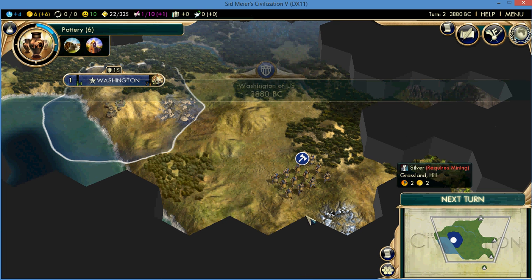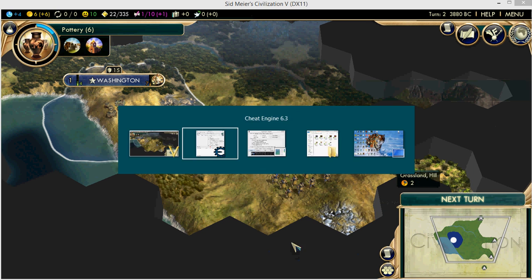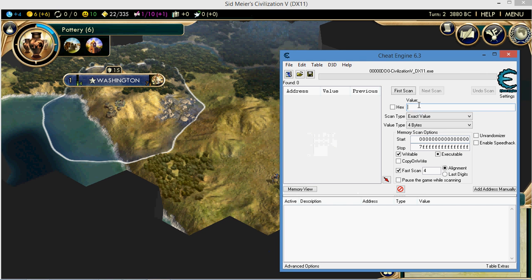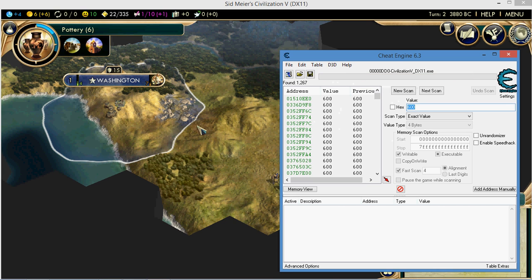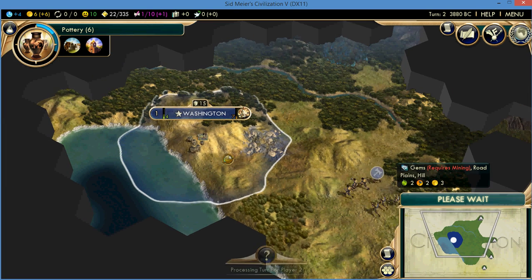All right, so now I have six. What I'm going to do is go to Cheat Engine and type in six — but for it to register for the game, it actually is 600. So I'm going to type in 600 and click first scan.